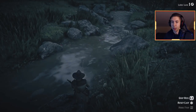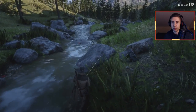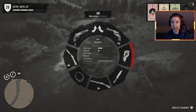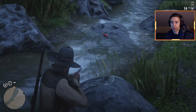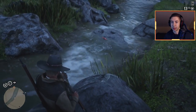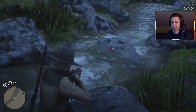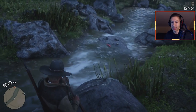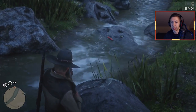Once you have a bunch of fish there, if you notice some of them are not dying, put your rod away and take out your varmint rifle. You're literally just going to shoot right here — this is going to cause them to go crazy. You can see the water is even glitching out. Just shoot and the fish in that area are just going to start killing themselves, flying all over the place.